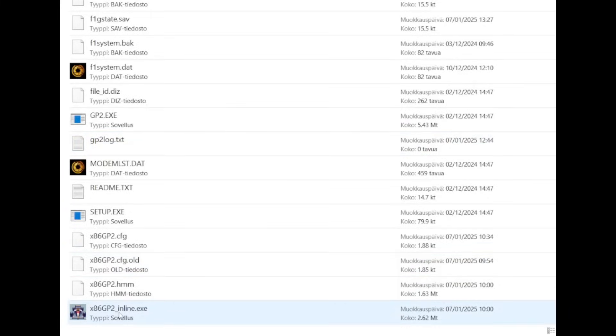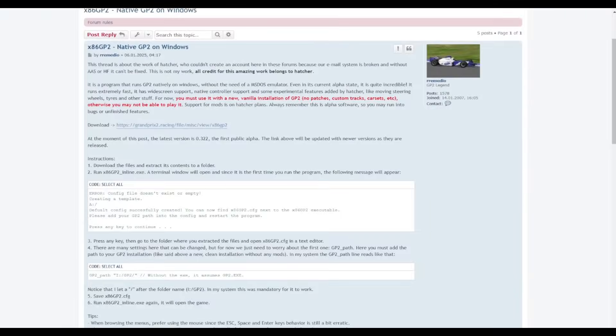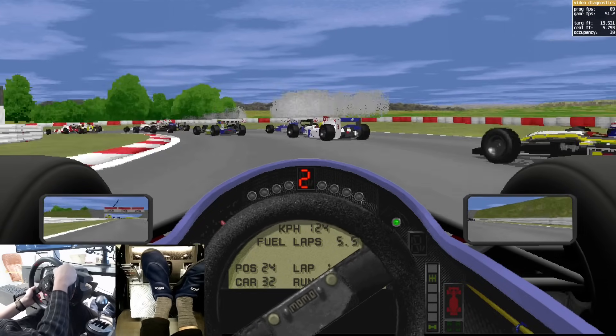Basically, it's a program that runs Grand Prix 2 natively on Windows without the need of a DOS emulator such as DOSBox. You just need a copy of Grand Prix 2, then download a few files, follow instructions, and you're good to go. Because the code is run natively in Windows, the performance is brilliant.